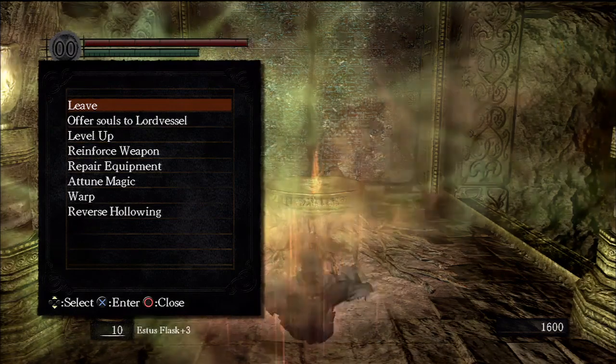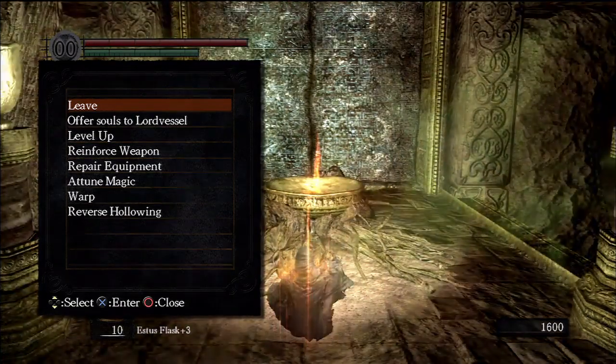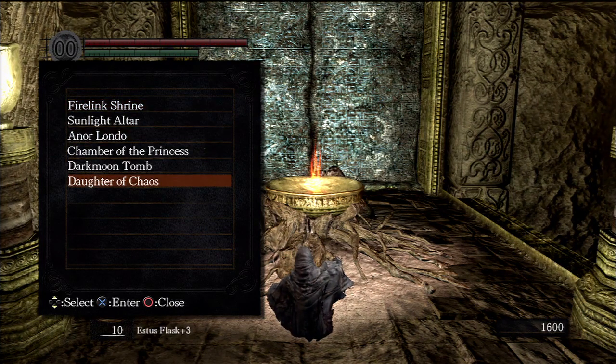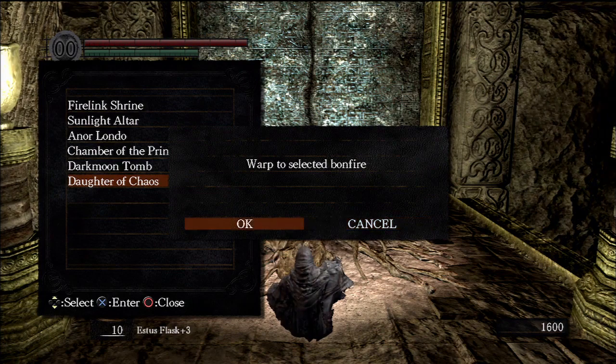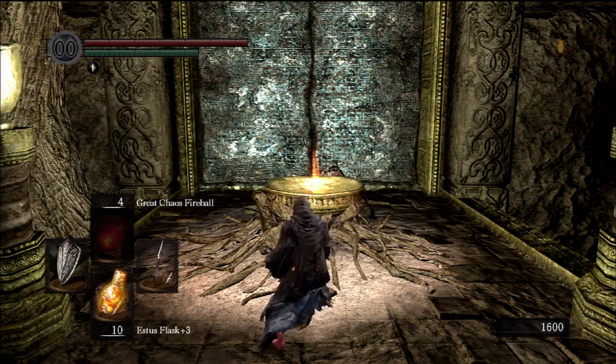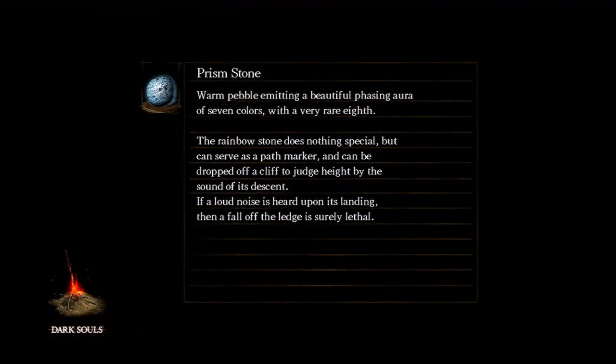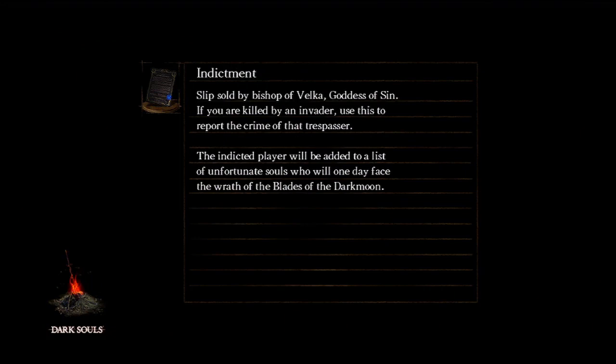This is a better place to come because I want to warp to various areas. I want to go to the Daughter of Chaos first because I think this is an area a lot of people haven't seen, and I'm probably going to get my butt handed to me. This area is pretty rough — it's covered with lava, and you're pretty much in hell. It's known as the Demon's Ruins.